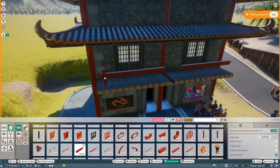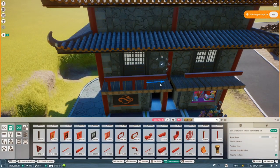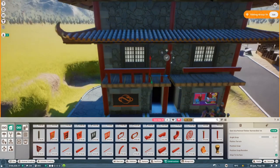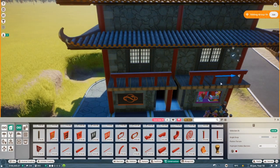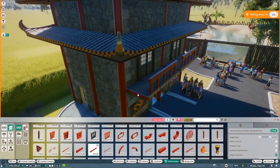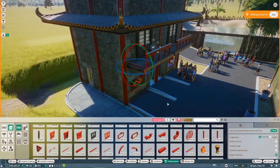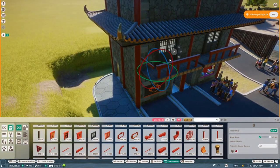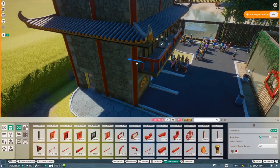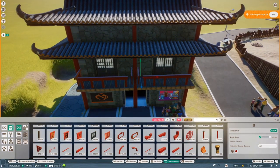I thought it'd be cool if we got a little balcony - and actually we did two little balconies. Maybe there are like two little apartment buildings up there - it doesn't really make sense because it's in the zoo, but I like how it turns out. It looks pretty cute and we get a bunch of bonus, which no one can complain with.